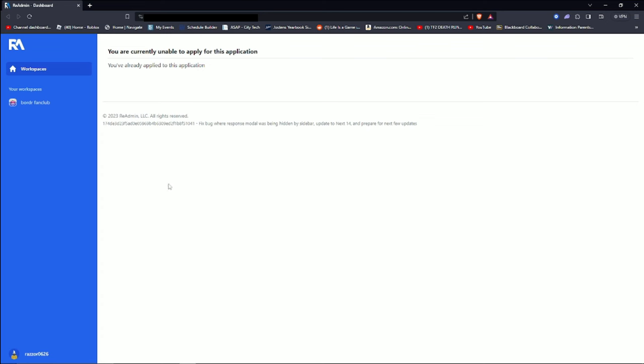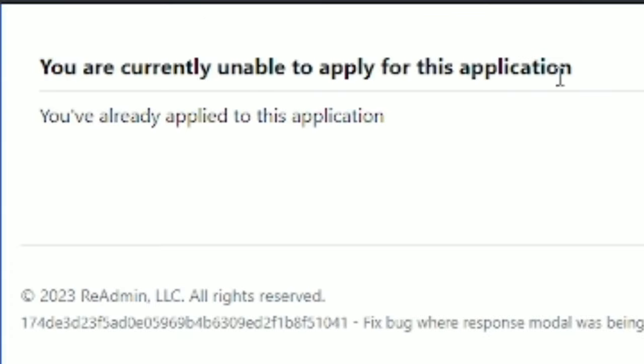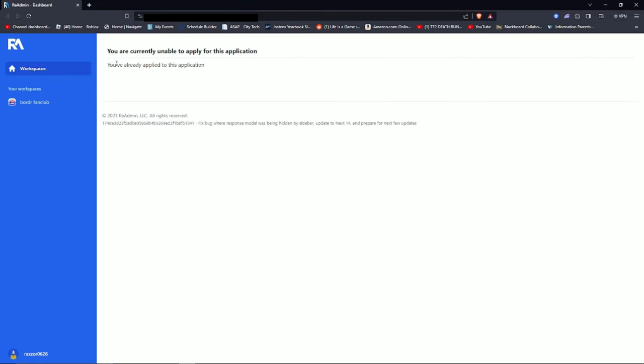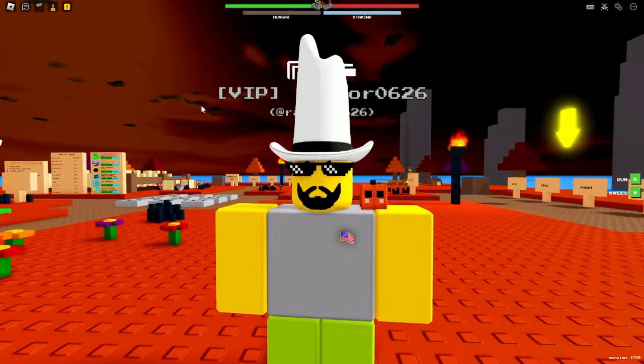Since I'm already a noob trainer, I'm unable to apply for the application. It says 'you've already applied to this application.' That's all the questions — not gonna tell you the answers.